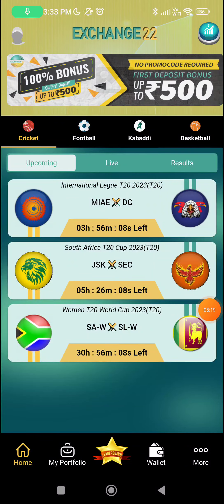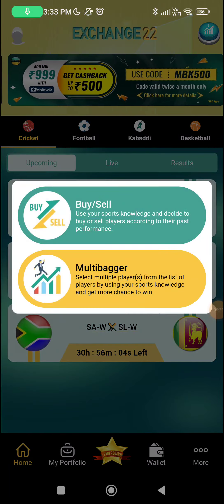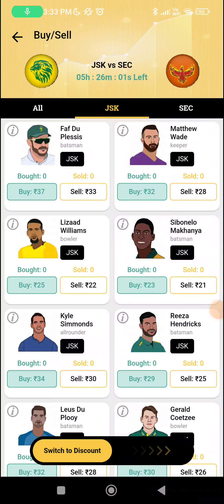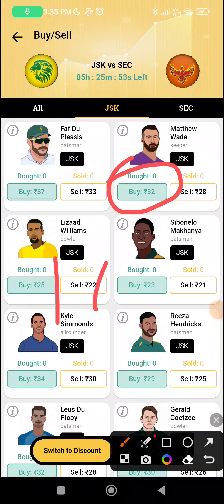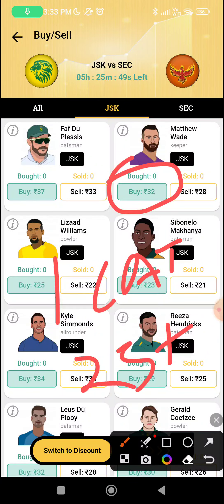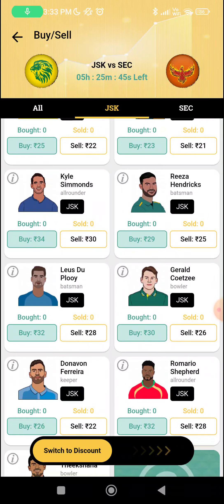Let's look at the Exchange 22 picks for this specific game. It's a good batting track, so that's where the focus should be. My first pick from here is Matthew Wade. At 32, even if he takes one catch as keeper and scores 25-plus runs, that is profitable enough for me. So if you feel that will happen for him, he is a good first choice.